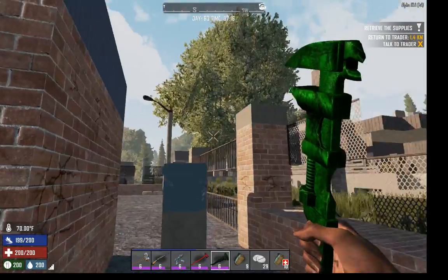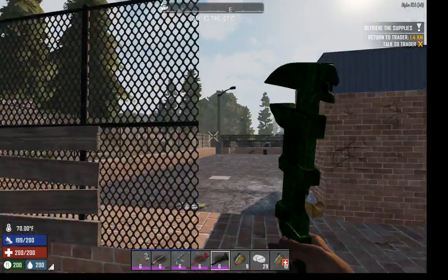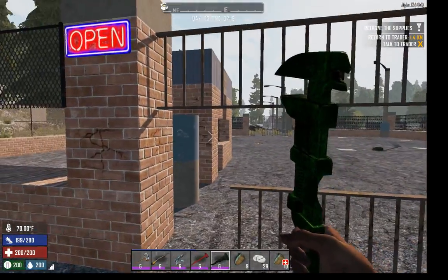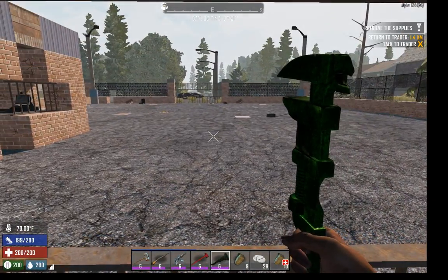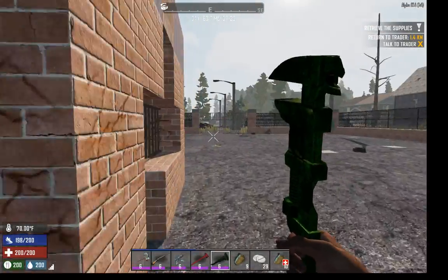Everything took damage. It wasn't very interesting, but it was kind of strange. These are usually three-stack-high wooden or iron bars, and they would break this one, move down one, break this one, move down one, break this one. They did the same thing on both sides.